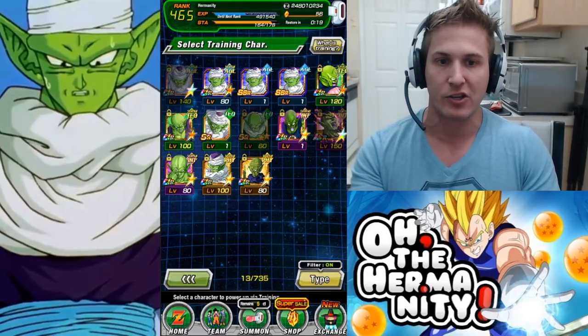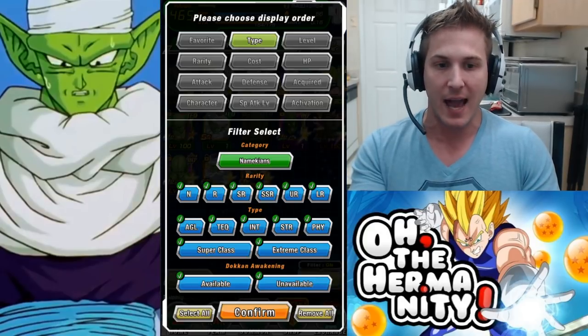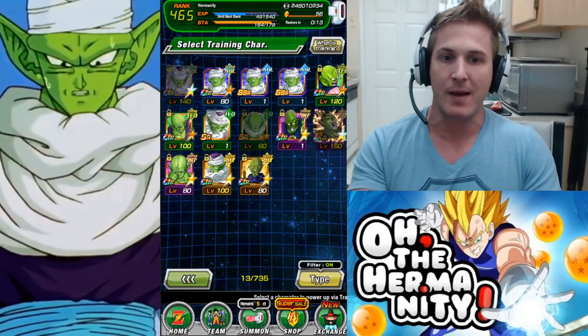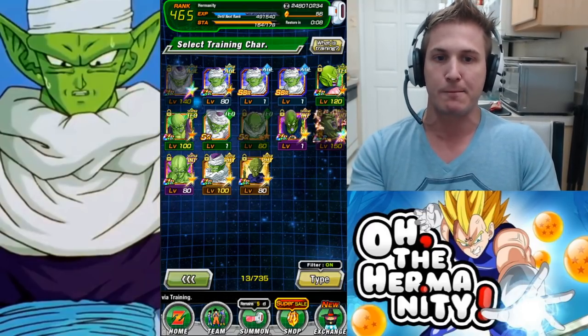Before you TUR this unit you're going to want to raise that super attack. So let's jump right in. I've gone to the Namekian category to show all the available Namekian units, and there are a few different units you can use to boost the super attack of this Piccolo.